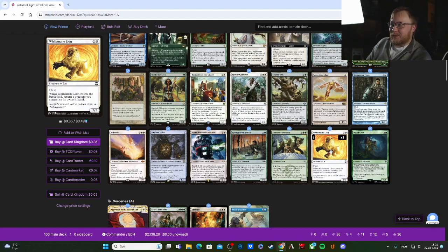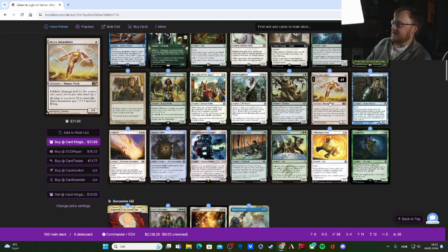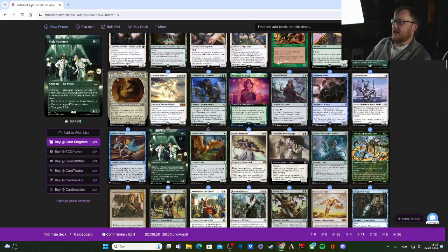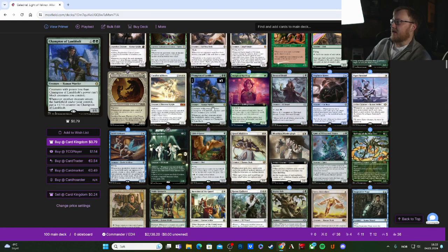One of the best one-drop cards here is Serra Ascendant. If you have it in your opening hand you're making hay — it becomes a 6/6 with flying and lifelink when you're at 30 or more life. Even late game if you're below 30 it's still a 1/1 with lifelink that you can pump with +1/+1 counters.